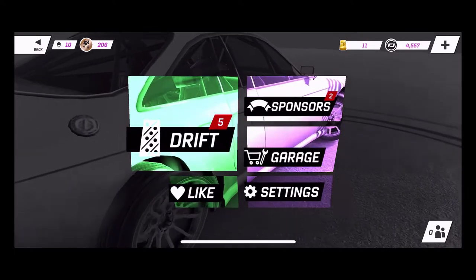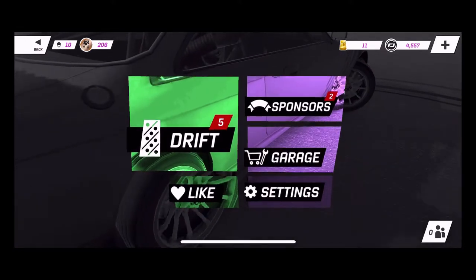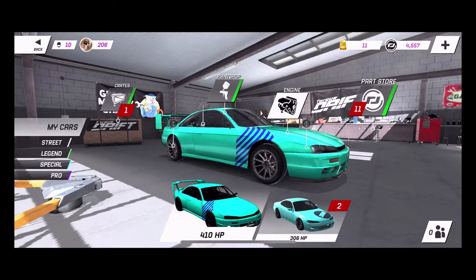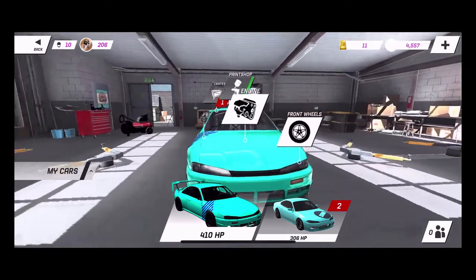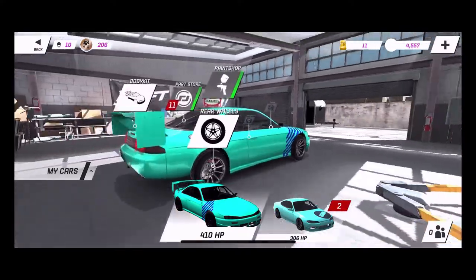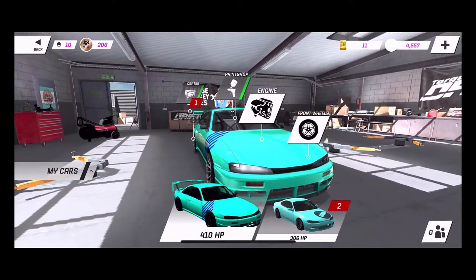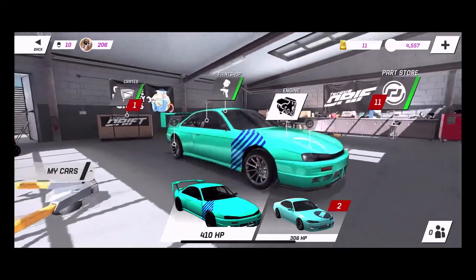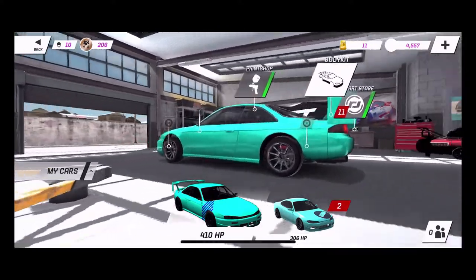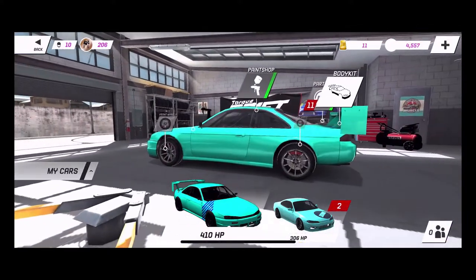We have played a little bit — we are like level 10 and we don't have a lot of money because we bought a car. So we're going to go into the garage and check it out. One of the cool features I found is when you buy parts you can pay to have them right away or basically wait — wait time is just like you're buying parts from Japan. You start off with an S14 with a really big wing, and we did buy an S15 but haven't fitted parts to it yet. The graphics on this are insane for a mobile game.